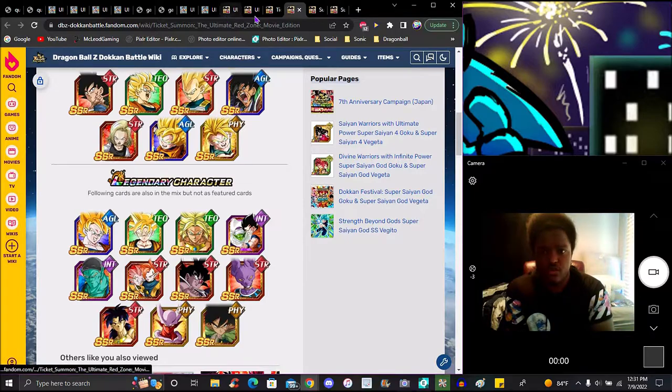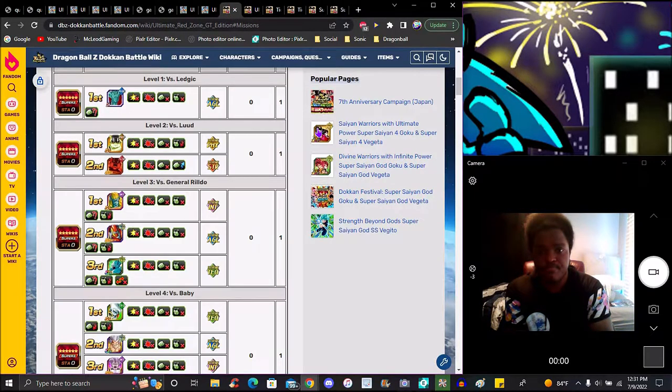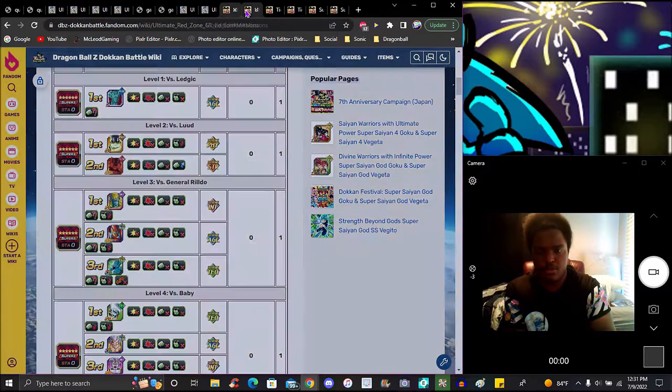I went over the stages — these two are the first stages right here. Ledgic was pretty easy and Luud is pretty easy as well. The GT sides are easy but we need to get to the real ones — Baby is pretty difficult, Omega is insane. I'll go over them more when they come out. Turtles is already hard, Slug is really crazy as well. The coolest stuff is coming out soon — Part Two is going to have a lot of crazy new updated stuff.